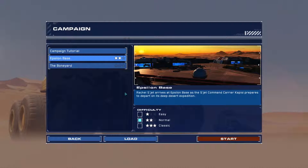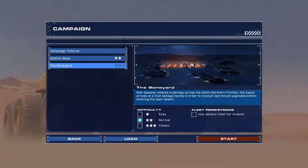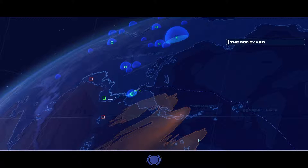As you remember, last time we got our carrier all functional and we moved out. We're now heading to the Boneyard. With Galcean attacks underway across the entire northern frontier, the Capici arrives at Shet Salvage's facility to conduct last-minute upgrades before entering the open desert. I'm using Fleet Persistence, so it's maintaining that whole theme of Homeworld where you move into the next mission with the army you had from the previous mission. Also in this, your units gain veterancy, so it's always good to keep them alive — they will get a lot stronger as they become more experienced.